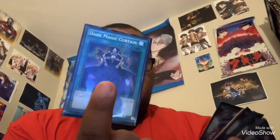Next is the iconic Soul Release. Then Foolish Burial. And finally, last but most certainly not least, the iconic Dark Magic Curtain. Everybody knows what this card does — pay half of your life points to automatically summon my favorite monster of all time in the entire game: Dark Magician. And here's the Japanese one.